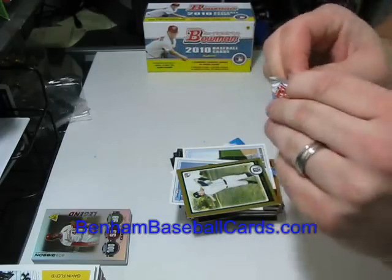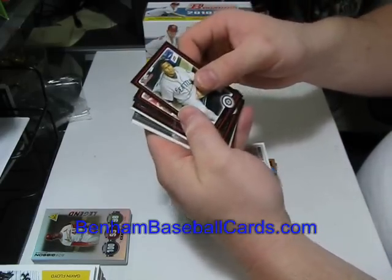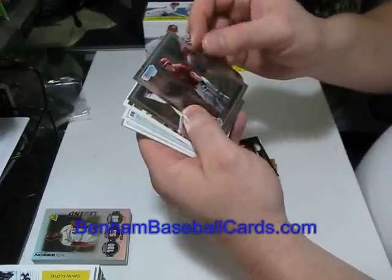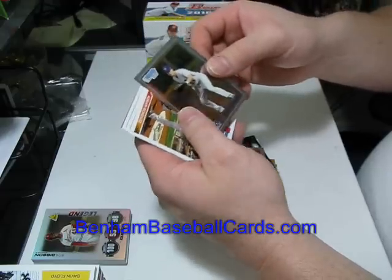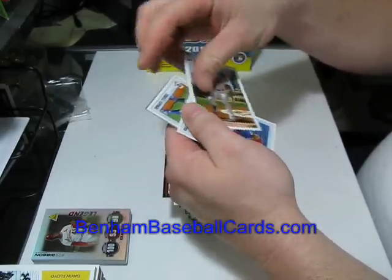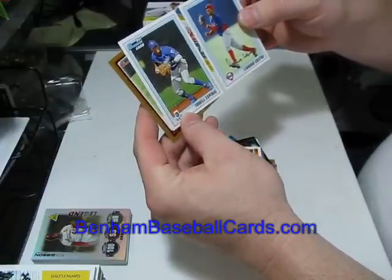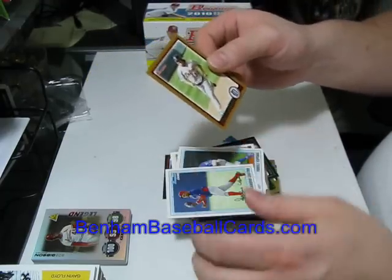Last pack, guys. Sorry to disappoint, but I'm pretty sure there's no Strasburg in here. Pack eight: Jose Lopez, Todd Helton, Buster Posey rookie card — that's good — and Alfonso Soriano are the four base cards. Conrad Schmidt is one of the Bowman chrome prospect cards. The other is a Team USA, also a USA 18 — Nicky Delmonico — already had this card and sold it, so it's good to have a second one. Adrian Gonzalez, 1992 Bowman throwback. Leandro Castro and Yoel Espinel are the Bowman prospect cards. Magglio Ordonez is the Bowman gold card.